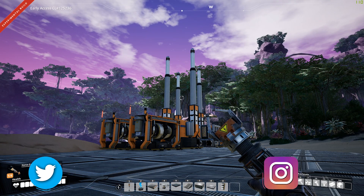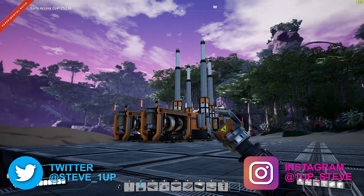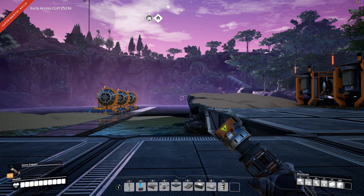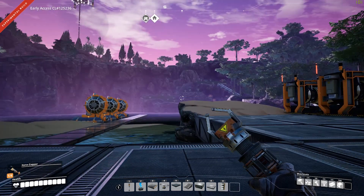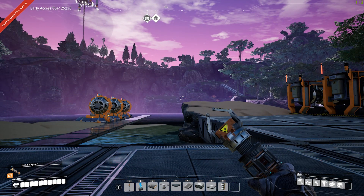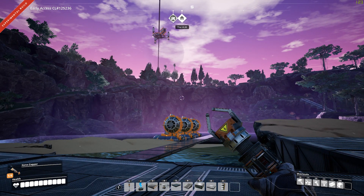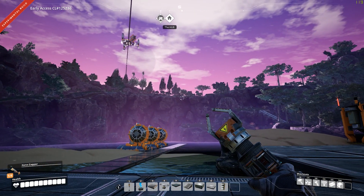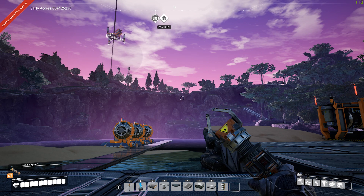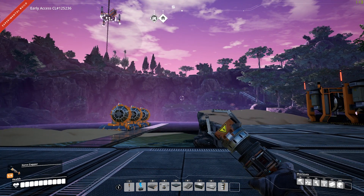Hey everybody, Steven here playing Satisfactory. This is part 11 of my playthrough. I finished the last video just getting started with my coal generators over here, but I ended up running out of material. I'm going to line out some hyper tubes coming down this way to speed up transportation back to the main base, but I need to go get more concrete and get the rest of this lined out.